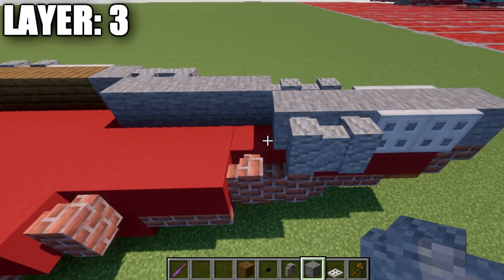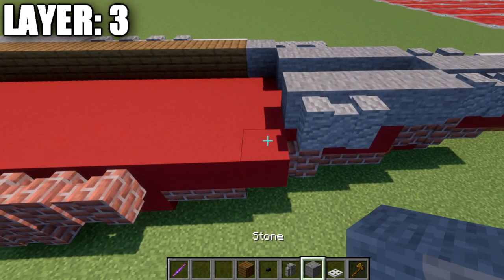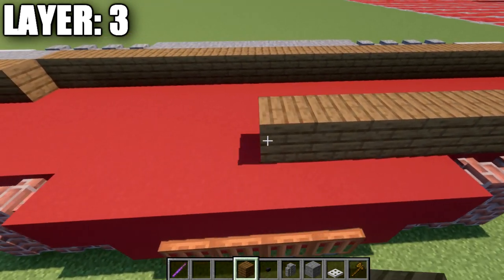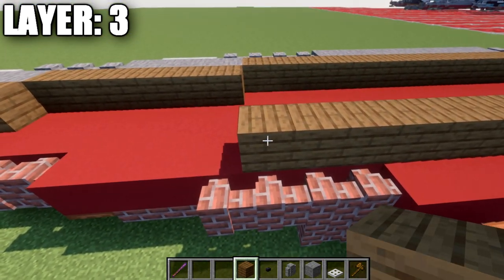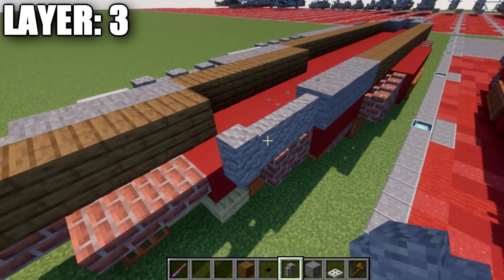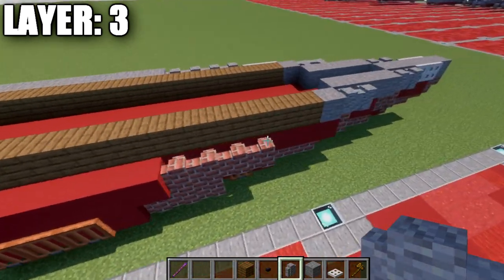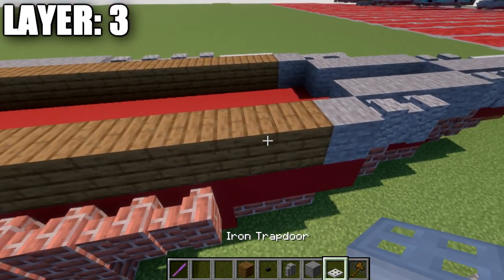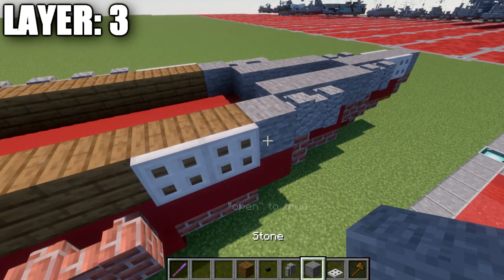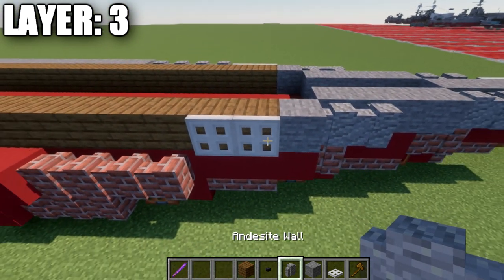We're going to place down 2 andesite walls here on the last 2 blocks, then 4 stone blocks back. On the last 2 blocks, we're going to place down 2 andesite walls to the side and then a stone block. Going back from this stone block, place down 17 spruce wood planks back, followed by 4 stone blocks and then 3 andesite walls back. Going back up to the front, on the first 2 blocks of spruce wood we'll place down 2 iron trapdoors on the side and use a debug stick to close those. Again, if you don't have the debug stick, replace those 2 blocks with stone blocks.